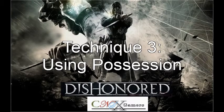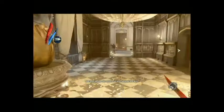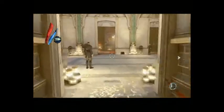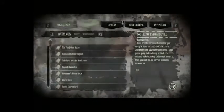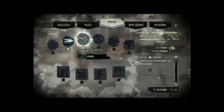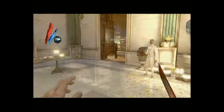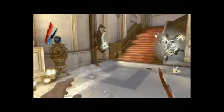Technique three for the Wall of Sparks achievement is called Possession. Possession is a type of witchcraft spell that you can use to take over the body of whomever you choose. We're going to take over the body of a guest. This particular method of using the Wall of Sparks can result in a different achievement for leading five people to their untimely suicidal deaths. Goodbye.